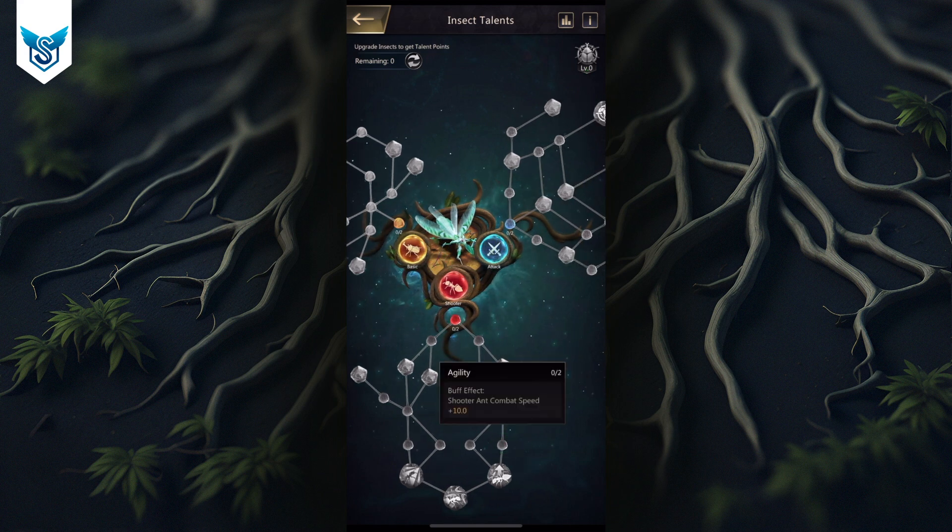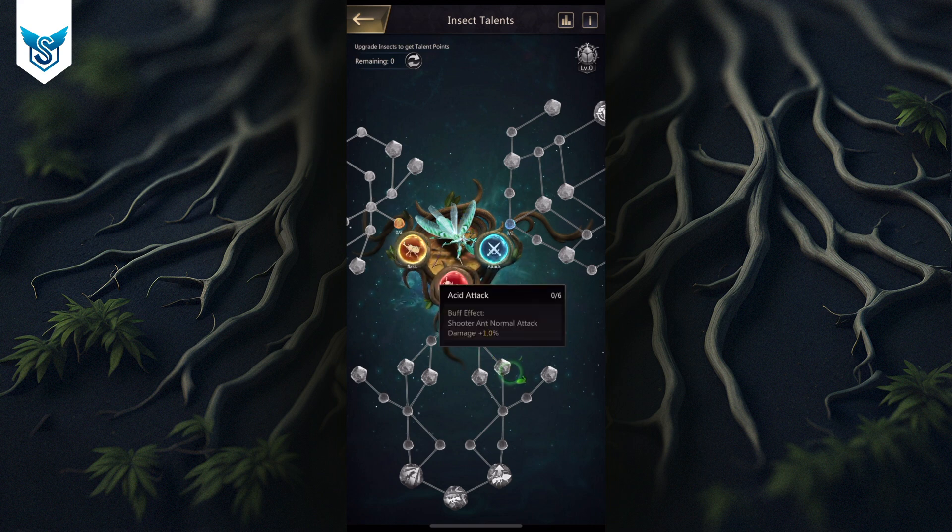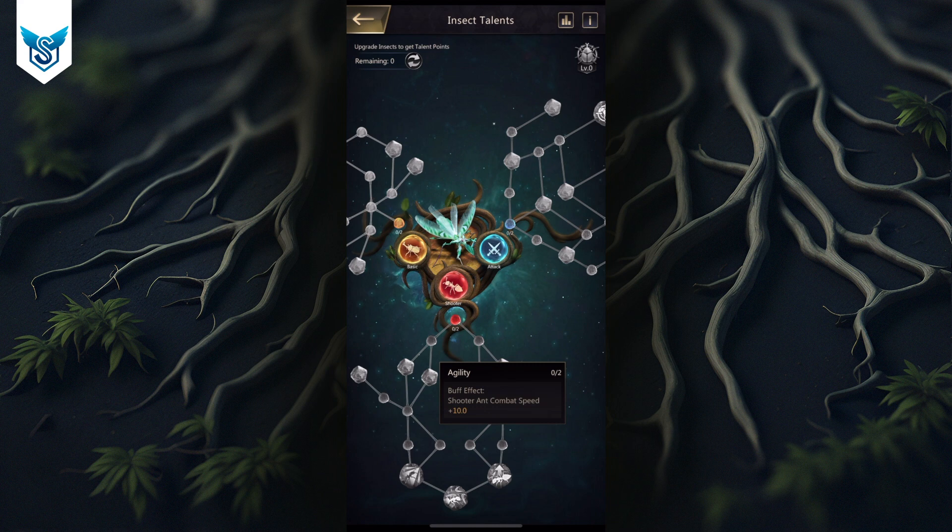Combat speed is critical. In the talent tree, combat speed appears here and you can upgrade it twice to get a total of 20% combat speed — that's the first priority. The next thing I consider important, especially for doing reasonable damage to groundhog, is the special ant skill attack. I have a Reap Master which can do a lot of damage, so I wanted to maximize that with skill attack.